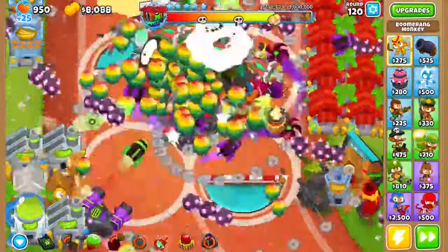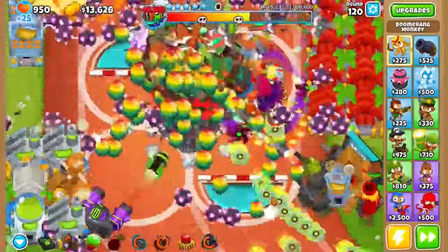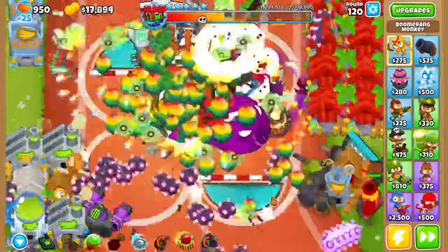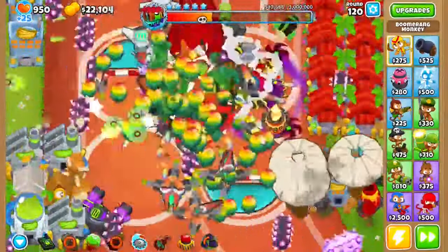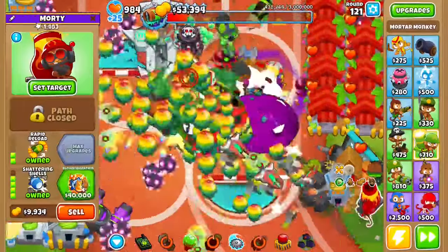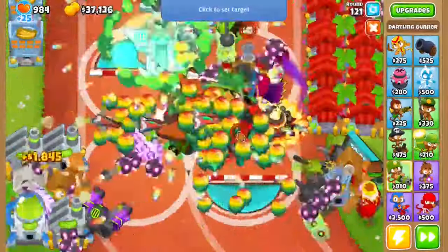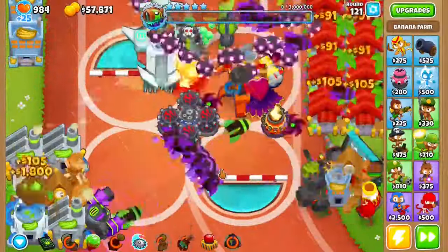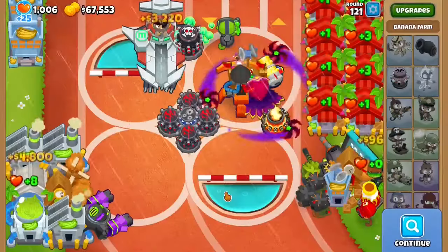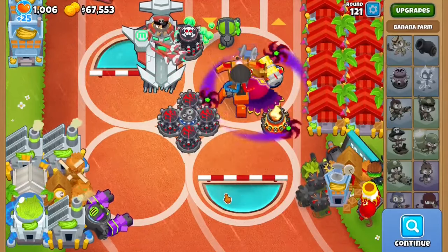Just watch as the boss gets demolished. You can use your abilities — you don't need to, but it makes it faster. You can also get a Blue Incineration if you have enough time for that — you won't always, but sometimes you can. The boss is almost dead. If you want to micro so this is targeting the boss a bit more, you can, and then just use its ability. It's dead. And yeah, that's how you beat this boss. I hope you guys enjoyed — please like and subscribe if you want to see more Bloons content. Stay tuned for future videos. Bye bye!